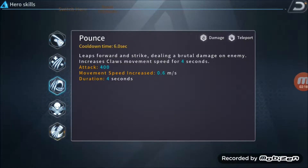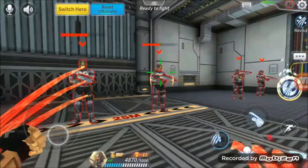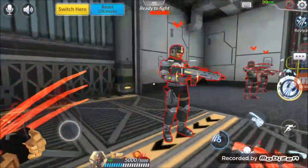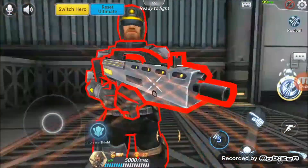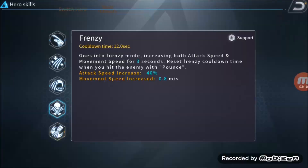First skill: Pounce. Leaps forward and strikes, dealing brutal damage on enemies and increasing Claw's movement speed for a few seconds. This skill enables Claw to leap easily towards the face of enemies, giving you the first engagement into offense. You can leap quite a far distance, and using this during non-battles can increase your movement towards both objective or kill.